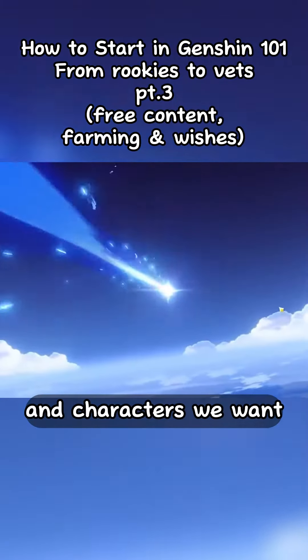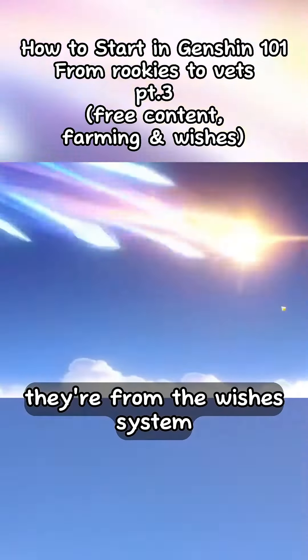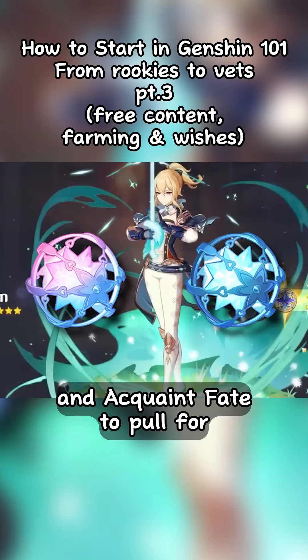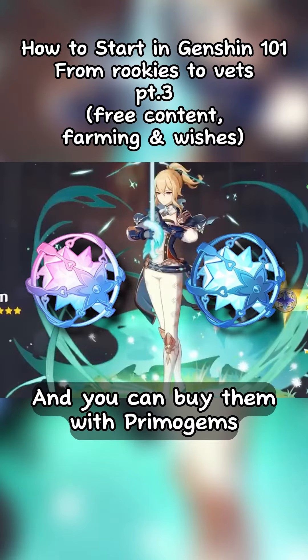So how can we get the weapons and characters we want? They're from the wishes system — there are standard wishes and event wishes, which require Intertwined Fate and Acquaint Fate to pull for, and you can buy them with Primogems.